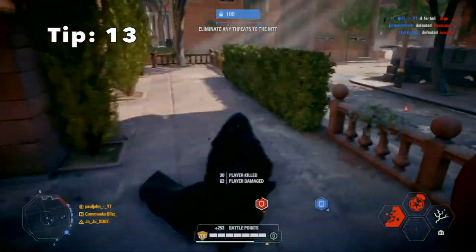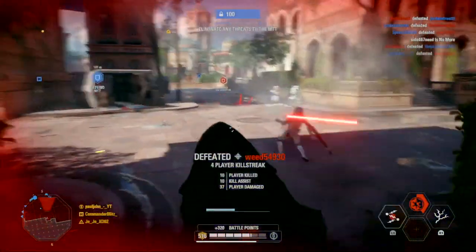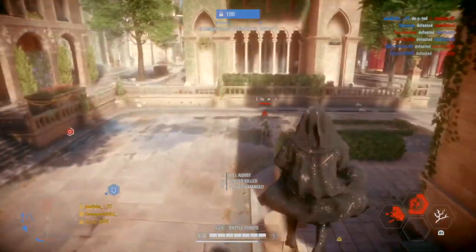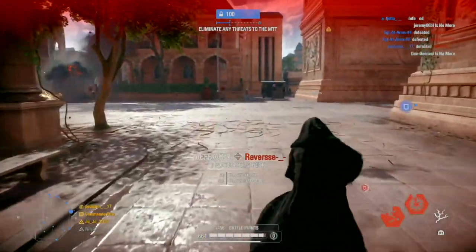Tip 13: Palpatine can use lightning with both of his hands. A lot of new players just use one hand, but if you use the right trigger for the right hand and the left trigger for the left hand, you will double his damage output and deal more damage to enemies — though it will also drain your stamina faster.